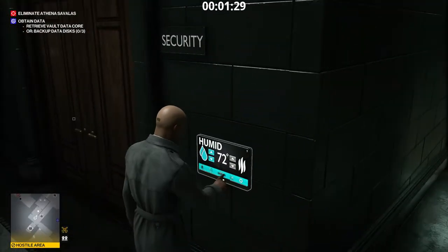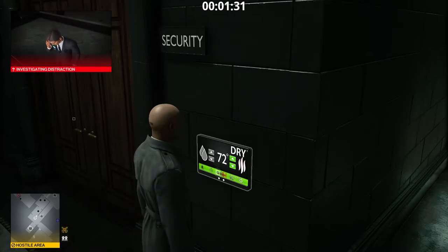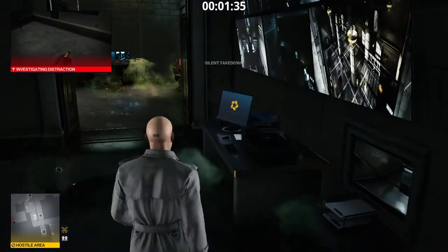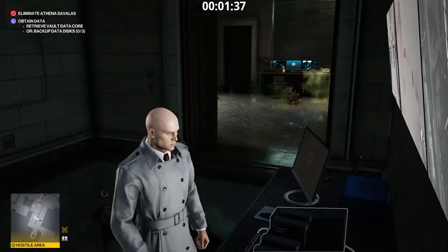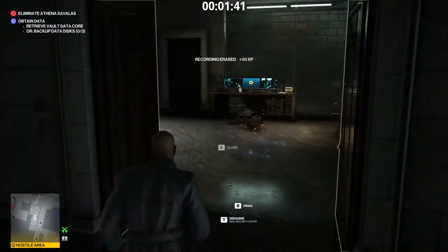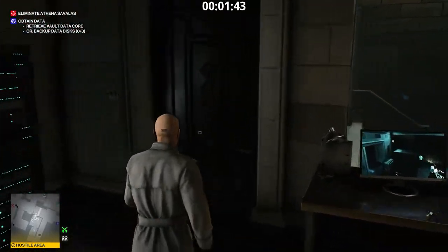Turn on the AC. Turn off the AC before going inside the Security Room. Before doing anything else, disable a Surveillance System. Remember the guy we subdued half a minute ago? Let's drag him inside.